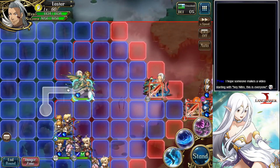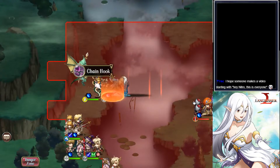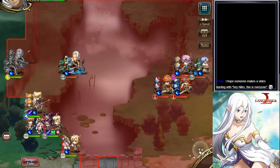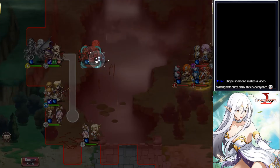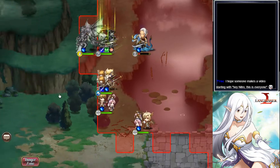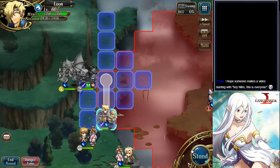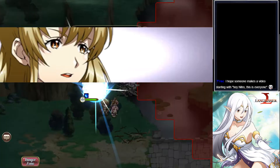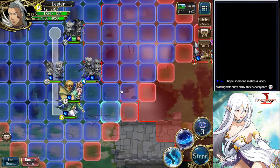So once again, Lester is going to chain hook the enemy Lester and get outside of the enemy attack range, and then I'm just going to crush this Lester. Ringst attack, Leon, release strike, and down he goes.